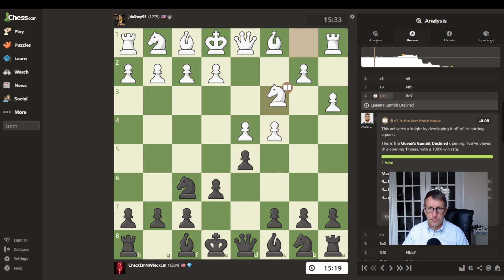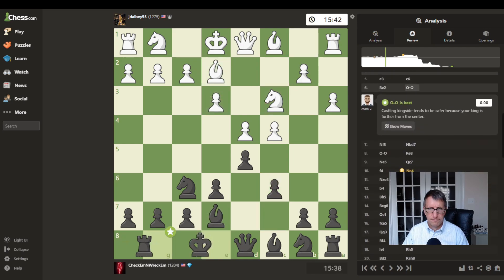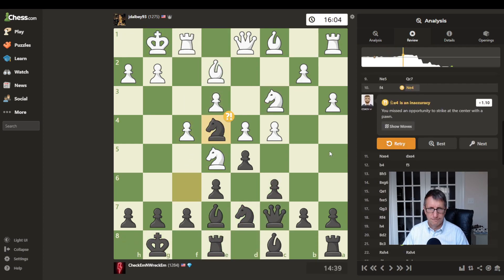They played some wasting moves — moving this pawn in the beginning. Knight to e4 was an inaccuracy. What would have been better there? If I didn't play that, what would have been better? Let's see the best move. We'll retry that — after they go there, maybe it wants me to capture here and then move the knight. But I don't know if that's any good. Maybe it just wants me to capture to trade off a piece? That would be a mistake.